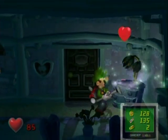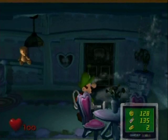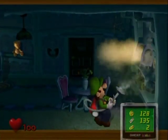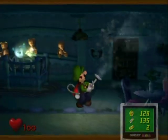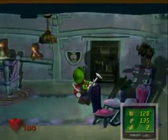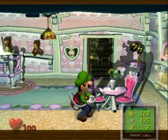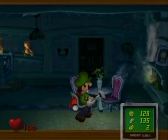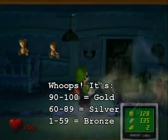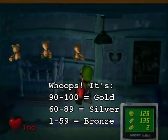Yeah, I can pick up and throw balls with my vacuum. I should also explain something else about the portrait ghosts: depending on what your health is when you defeat them, it depends on what kind of frame and what picture you get out of them. If you defeat a portrait ghost when you have 100 to 90 HP left, you'll get a gold frame. 89 to 50, I believe, you'll get a silver frame, and anything lower than that you'll get a bronze frame.